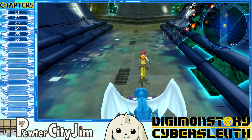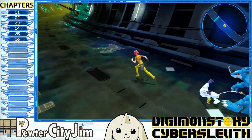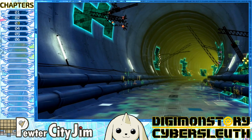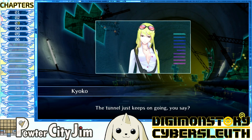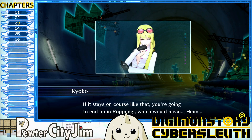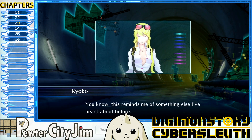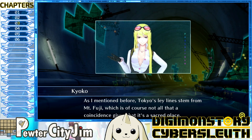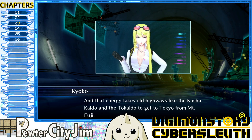So it's just a big long corridor and there are random battles in here same as anywhere else. The tunnel just keeps going on, you say? If it stays on course like that you're going to end up in Roppongi — which would mean, hmm. You know, this reminds me of something else. As I mentioned, Tokyo's ley lines stem from Mount Fuji — not all that much of a coincidence given that it's a sacred place. The energy takes all the highways like the Koshu Kaido and the Tokaido to get to Tokyo from Mount Fuji.